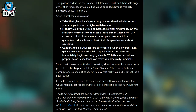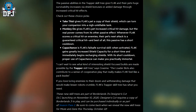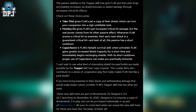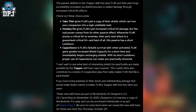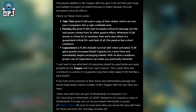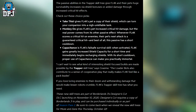Check out these choice picks. Take This gives Flak's pet a copy of their shield, which can turn your companion into a nearly unkillable tank. Monkey Doo gives Flak's pet increased critical hit damage, but the real power comes from its other passive effect — whenever Flak scores a critical hit on enemies, their pet's next attack is a guaranteed critical hit, and this passive has a short cooldown. Capacitance is Flak's failsafe survival skill: when activated, Flak gains greatly increased shield capacity for a short time and immediately begins recharging shields. With its short cooldown, proper use of Capacitance can make you practically immortal. Pretty cool — says Grim, he can't wait to see what interesting shield-focused builds are made possible via the Trapper skill tree.